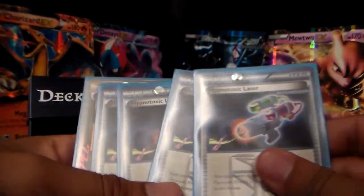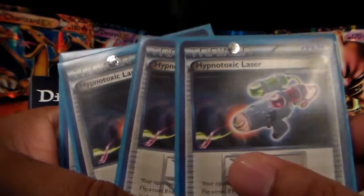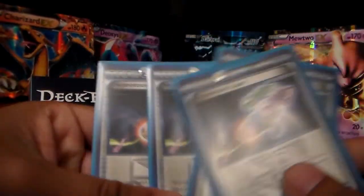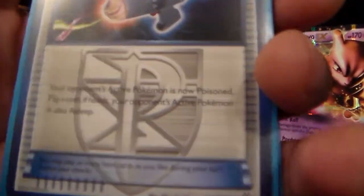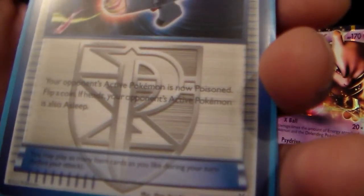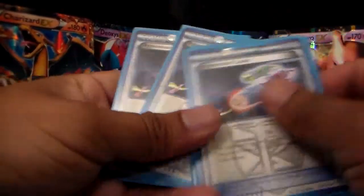I bought four Hypnotic Lasers — really nice cards, I think it's a dollar each. Hypnotic Laser reads: your opponent's active Pokemon is now poisoned. Flip a coin — if heads, your opponent's active Pokemon is also asleep. So I bought four of these.